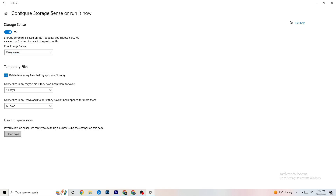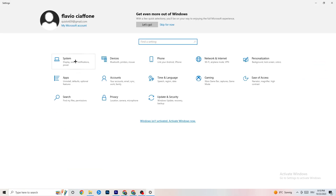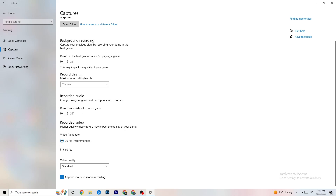Go to 'Storage,' click 'Configure Storage Sense,' and click 'Clean Now' — this will clean all trash files from your PC. Go back and click 'Gaming.' Turn off 'Xbox Game Bar' — you don't need it and it drains performance. Go to 'Captures' and turn that off too, as background captures can cause mid-game crashes, prevent the game from starting, or cause FPS issues.